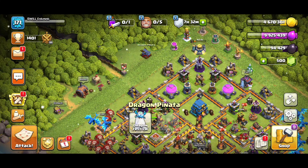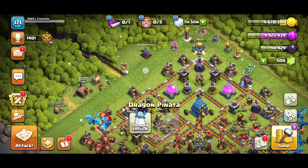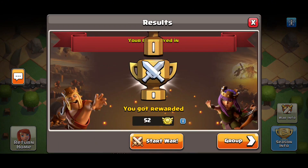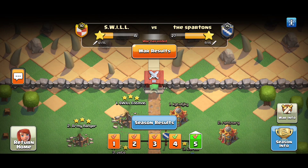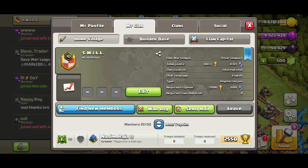This is another event — it seems like they put a bunch of events out, which is cool. I'm not mad at that at all. The events don't cost quite as much. We got the war that just ended — we did what we could with the people in our clan. If you guys are looking for a clan, we're looking for you — definitely join Swill, spelled with periods at each of the letters. We definitely welcome you guys with open arms.